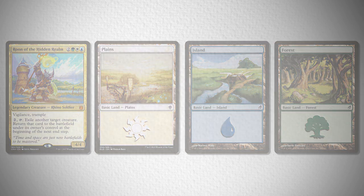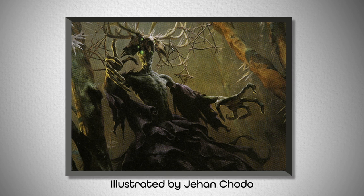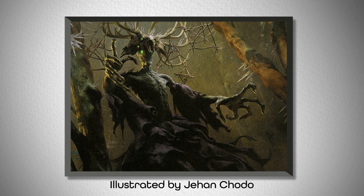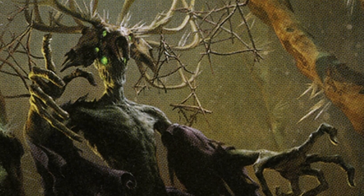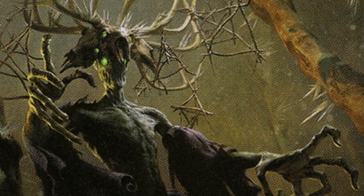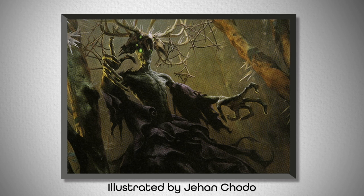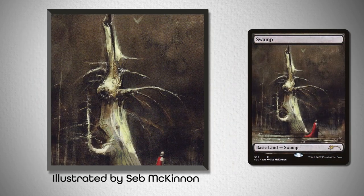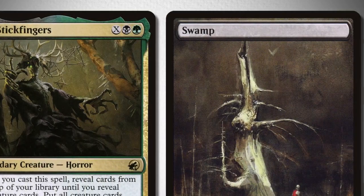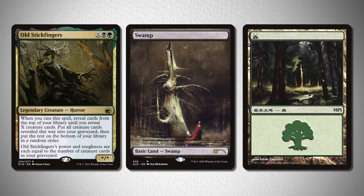Next up, we've got a fun one that almost writes itself: Old Stickfingers from Innistrad Midnight Hunt. In many ways this artwork is pretty standard for Golgari-colored commanders, but the occult horror aspect is unique to just him. His head crest of bones and twigs, along with the thin and lanky frame, make him seem like he was summoned by some sort of pagan ritual. So I wanted to lean into that route by picking lands that make you feel like you're in a spooky forest clearing getting ready to summon Old Stickfingers. Take a look at this forest from the 2011 Magic Premiere Shop promos released only in Japanese, and this swamp from the Seb McKinnon Secret Lair drop. I love these two paired together because they almost appear to be the same dead tree — one is just closer to the frame than the other — and they both give off the dark greens and blacks that are quintessential to a Golgari-colored commander.